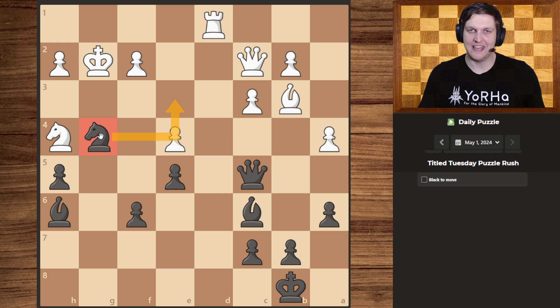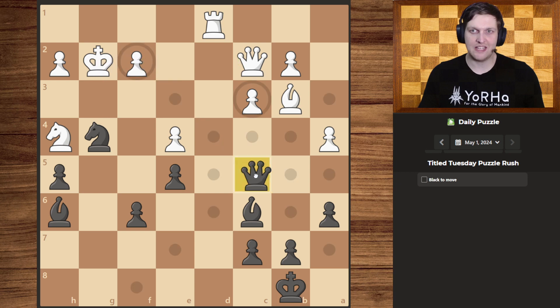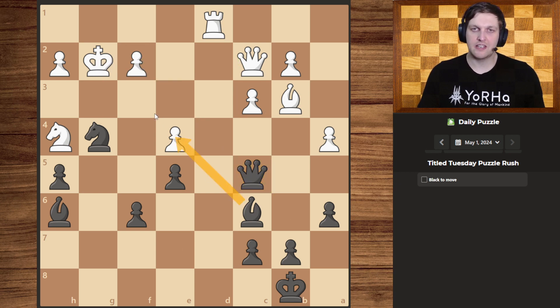Another way I see would be to move our queen over here to give a check, undercover from the knight. Sadly though, they have their own queen that can take, and that would simply lead to trading the queens. Another check I see is that we could move our bishop over here, giving the check.